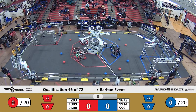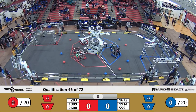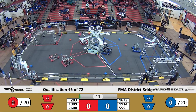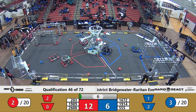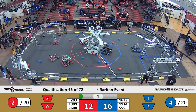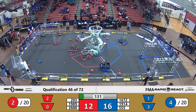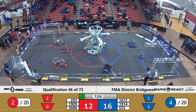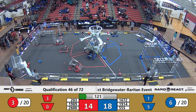All right, drivers behind the line — we start in three, two, one, go! Match 46 underway. 203 Superbots making some speedy deliveries into the upper hub. Drivers step forward and take control of their robots. 16 to 12 now favoring the blue alliance, but the Superbots delivering some speedy cargo up into the upper hub.